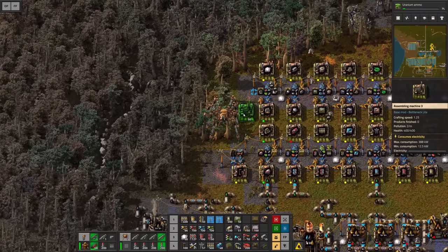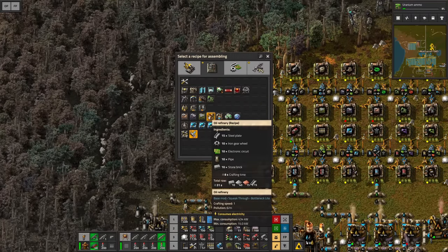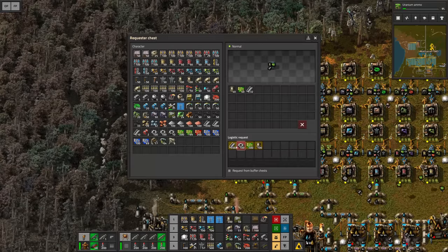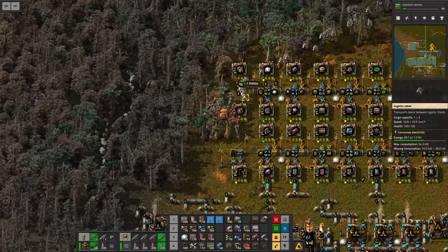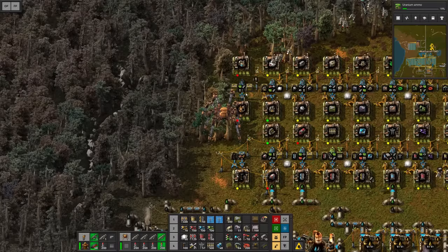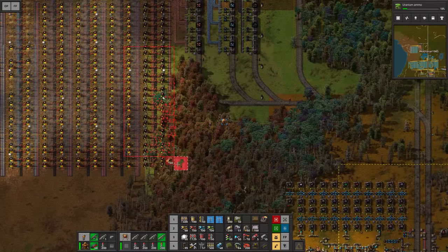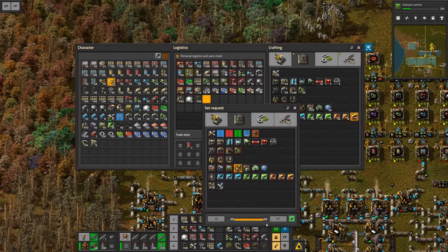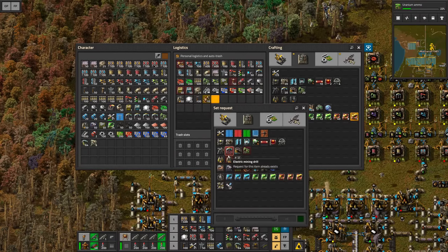Before we continue, I'd like to set up two more crafting machines. One is going to be responsible to craft oil refineries and another one is going to be crafting the chemical plants. We just need basic ingredients for the chemical plant and then additionally some stone bricks for the refinery. We're going to keep two stacks of each machine. I'm also going to order a stack of each of the machines to my inventory, and then we need to remove some of the unnecessary nature here.